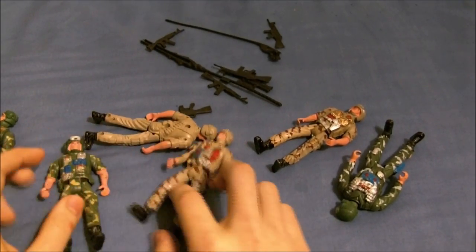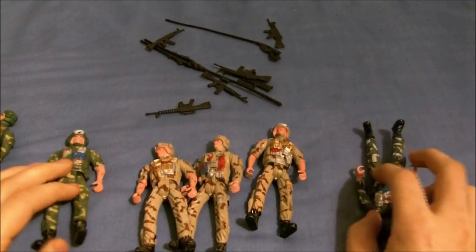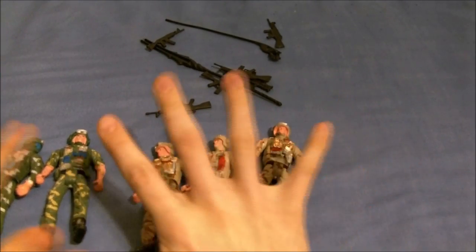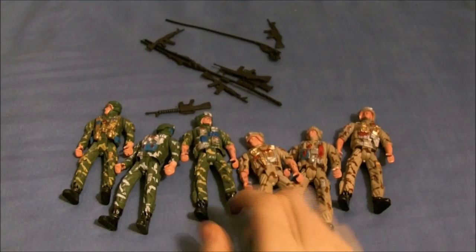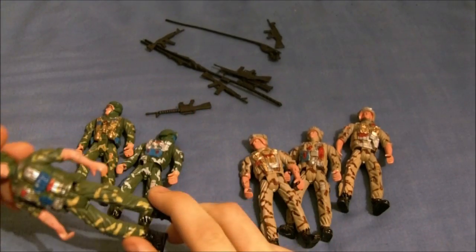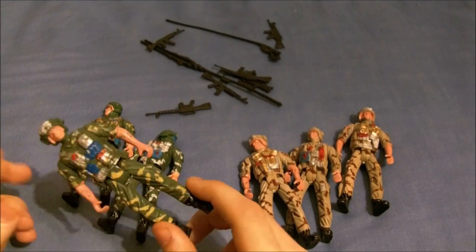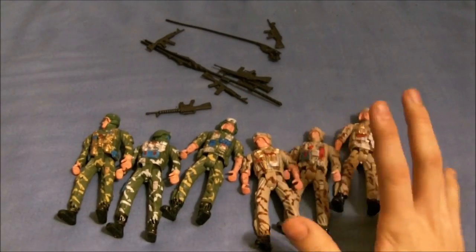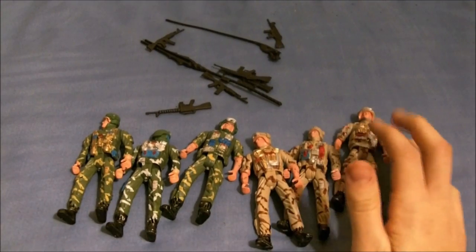Let us take a look at the figures themselves. As you can see, they come in two factions — you get the desert guys and the mad wee army grass guy things. And as you can see, they're camouflaged against the different areas they're in.